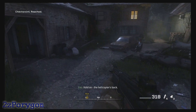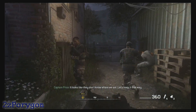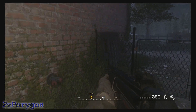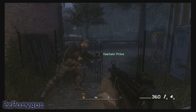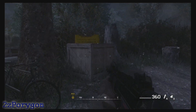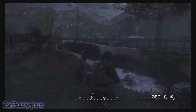Hold on, the helicopter's back. Where is it? It doesn't look like they know where we are. Let's keep it that way. Yeah, let's make sure it stays that way. All right, let's press on. Move. I'm not so sure if it's really this mission that gives you the ability to call on the chopper. It could be another one.